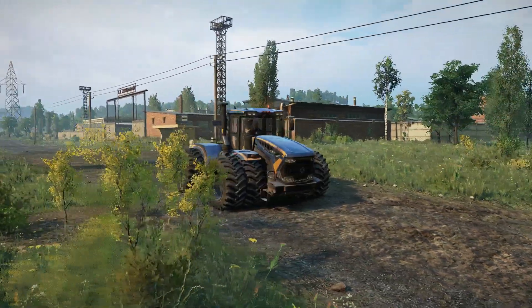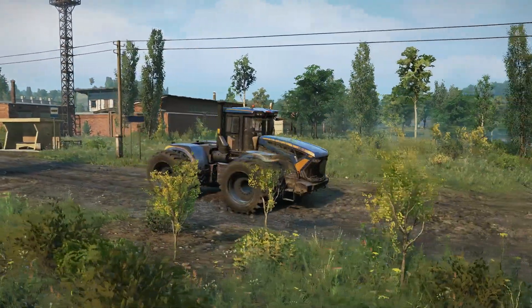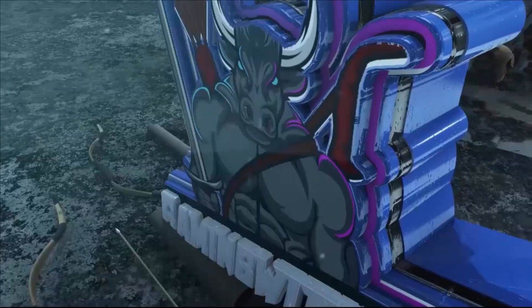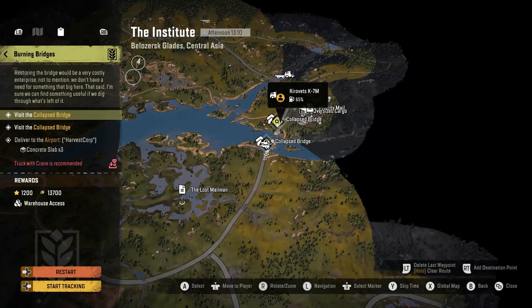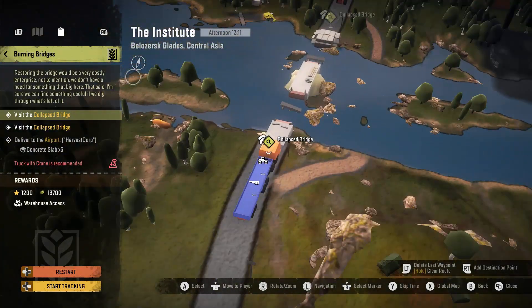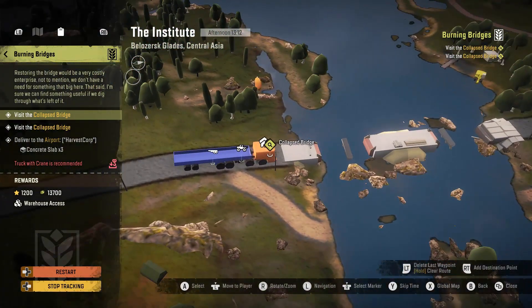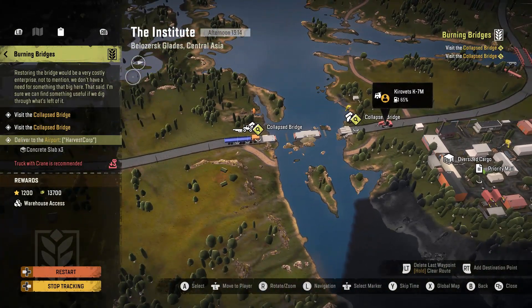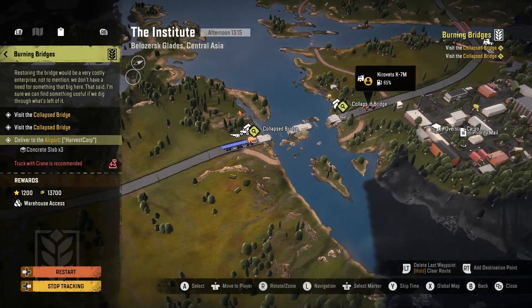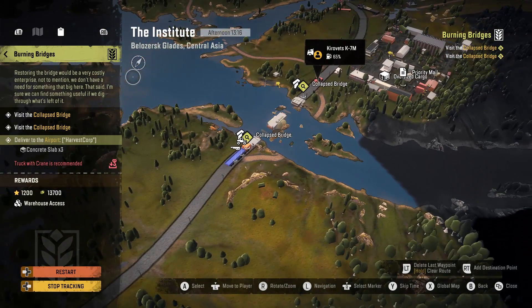Hey guys, welcome back to my YouTube channel. In this video we are going to be doing the burning bridges contract. For this contract it wants us to visit both sides of the broken bridge, and then it'll probably spawn some concrete slabs — three of them — and we'll have to drive them to the airport in Harvest Corp.